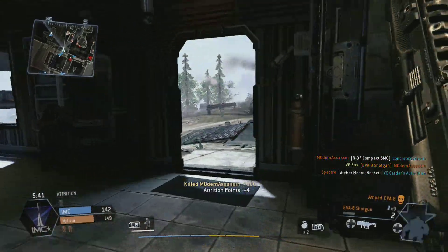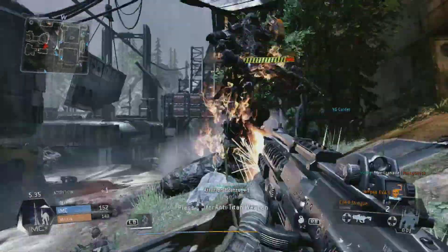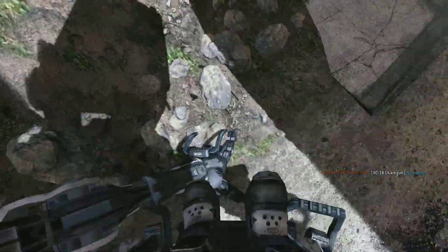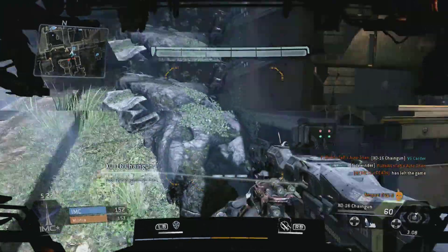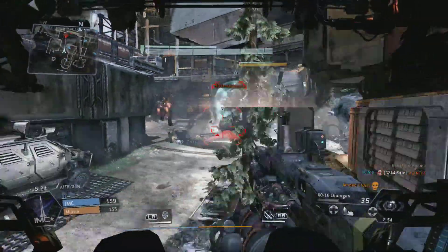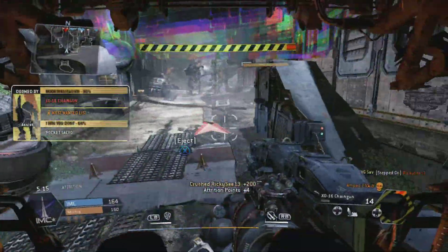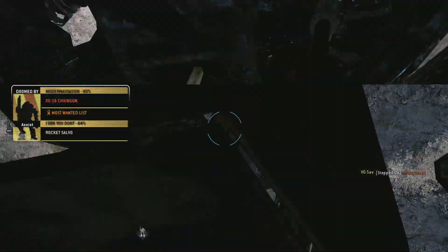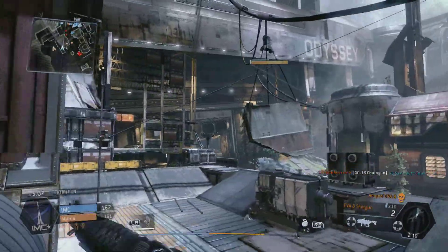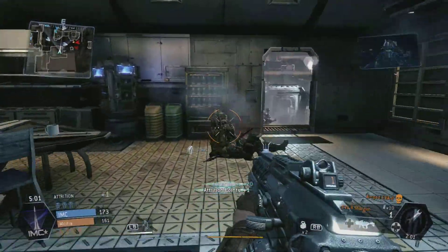I played some Capture the Flag, and even though we got smoked — we got destroyed one time — I do like the added factor of titans being part of it. It's nice to play CTF again since I missed it from Call of Duty. A lot of guys are using Strider titans to zip across the map after picking up the flag. Also, in the two maps I played, you couldn't pick up the flag while in a titan since the flags were indoors, so you had to be on foot. I like that extra element of strategy.